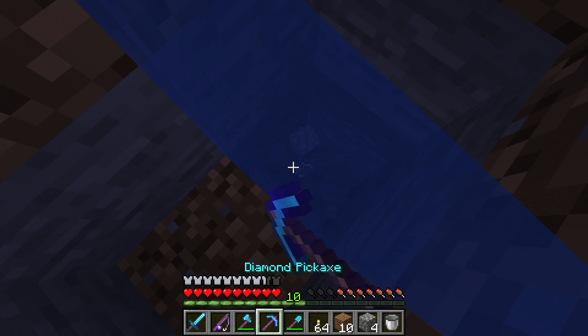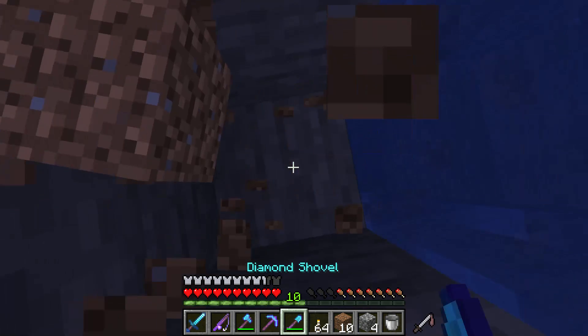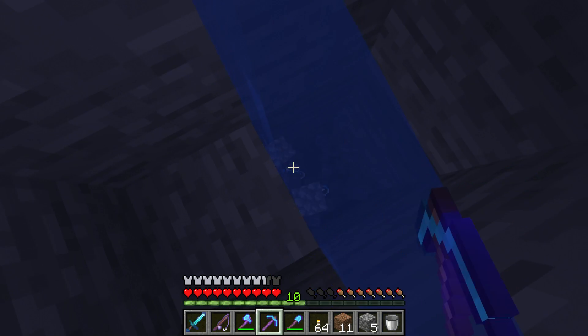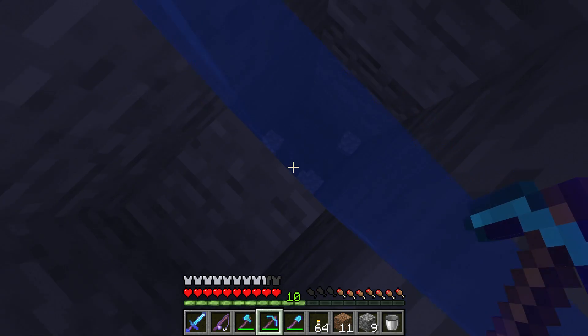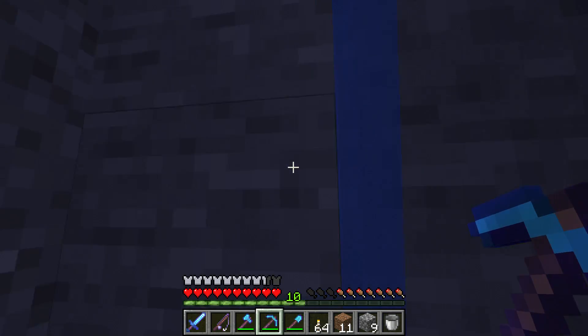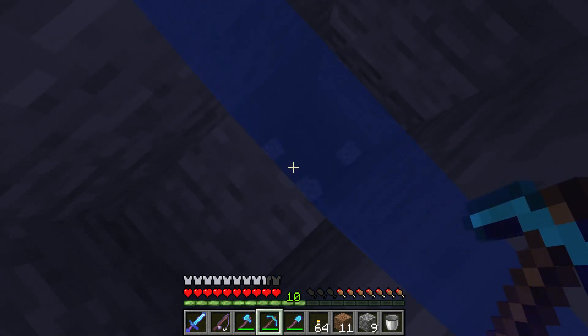All you do is dig down, and what this helps with is if you are going to fall into a big hole or lava — being halfway in the water helps negate that.